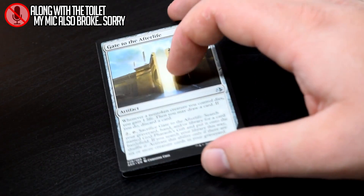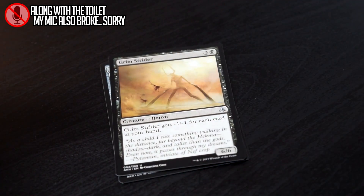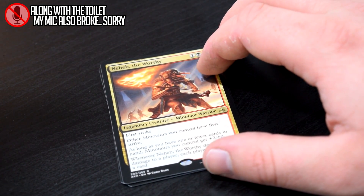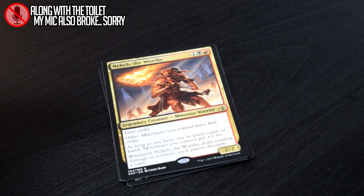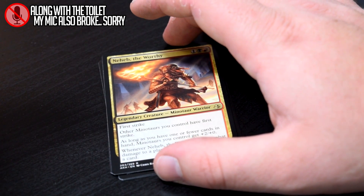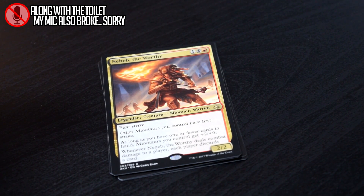By Force, Gate to the Afterlife — which just opened by the way — Grim Strider, and our rare Neheb the Worthy. Neheb by himself is pretty good, and I have seen a couple people draft successful Minotaur decks, especially with him in it, because a lot of people won't pick him early due to the two different colors and him being specific to a tribe. Overall, Minotaurs are not great in Standard, at least not to my knowledge. It's kind of a good limited card, but I really want to see Minotaurs actually have a viable deck, hopefully with Hour of Devastation.